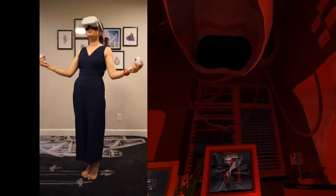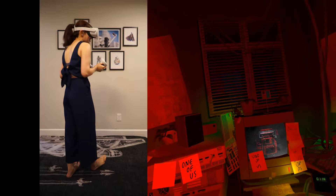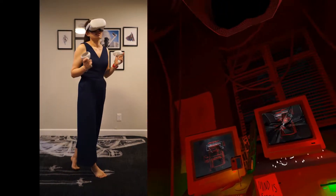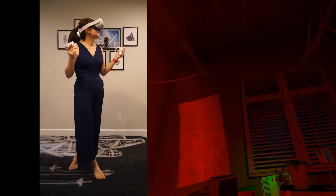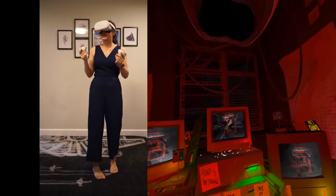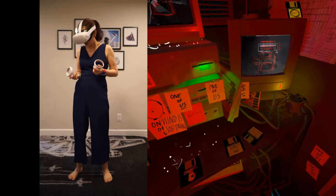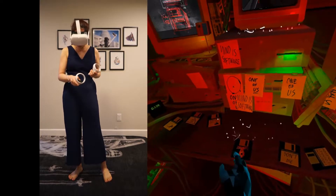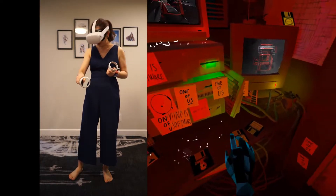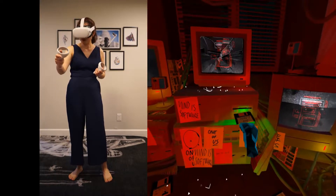Now we're in Superhot and the landing experience is a weird computer room — you can look around at all these cool stickers. The sound effects plus all these close-to-real-life feelings really bring the video game to another level. I need to first put the disc into a computer. Let's choose 'Don't Die.'